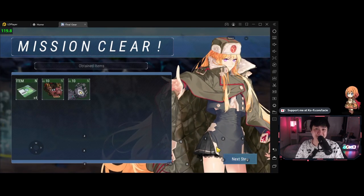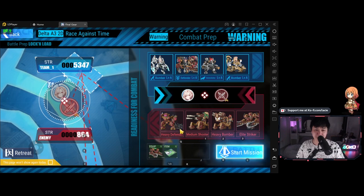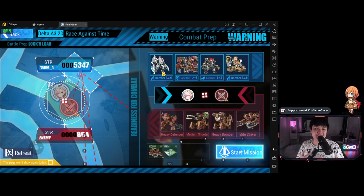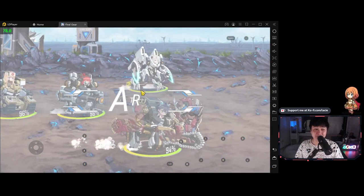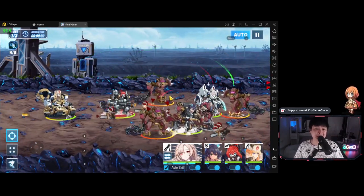That's essentially the combat system in a nutshell - it's actually pretty fun. And yes, there is an auto mode with an auto button up there. You can also appraise different enemies and there are different archetypes: bomber, defender, demolisher. There is some level of tactics - it's not just unga bunga. It's exactly like your element system, your type advantages - fire beats grass, which beats electric or something. That's combat in a nutshell.